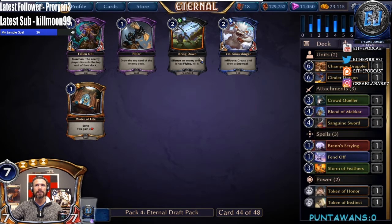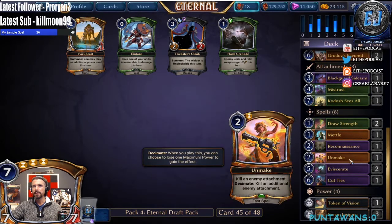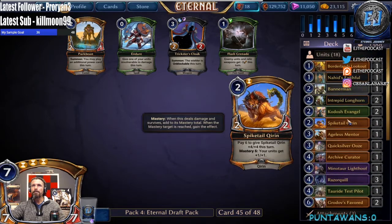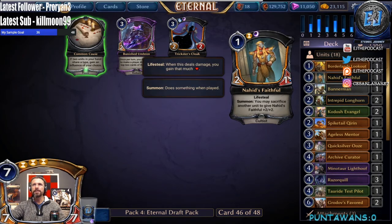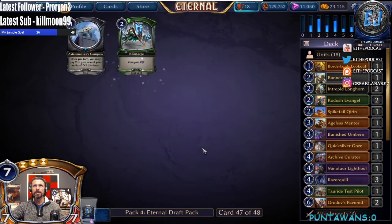I don't care for any of these cards. I think I like Flash Grenade actually. Unmake — don't hate Unmake. We'll take the Flash Grenade but it may not make it. Let's see, we can cut the Heat's Faithful for the Banished Umbran. We only have two threes — let's do that, cut the Faithful, take the Umbran. Reinforce and Spell Sword — all right.